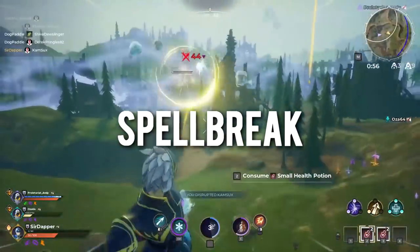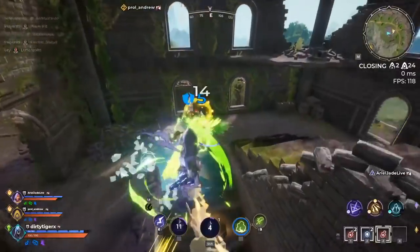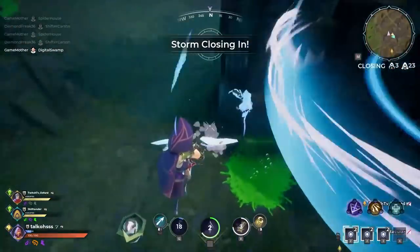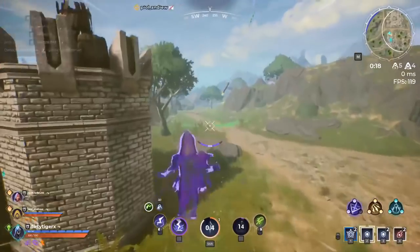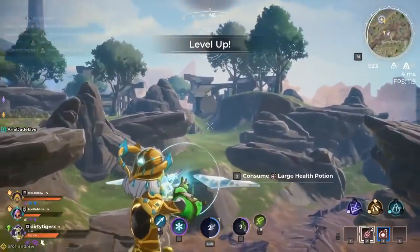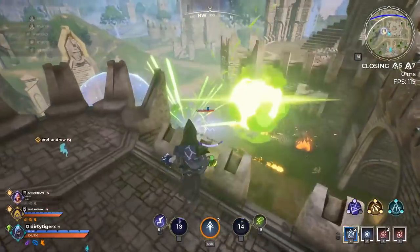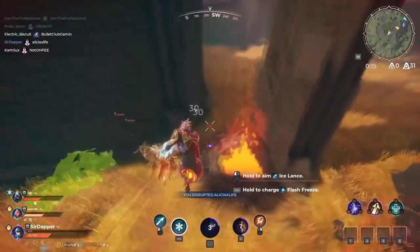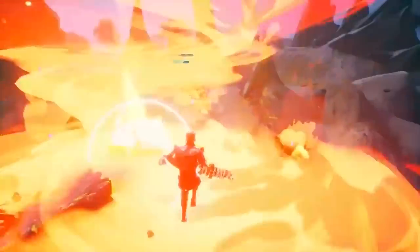Up next is the magical Battle Royale game Spellbreak, which very recently hit the Steam store. Spellbreak takes the familiar Battle Royale idea and puts a big spin on it — focusing on magical combos and unique abilities. You choose from six classes with different abilities that upgrade as the game progresses, meaning everyone is kitted out for the final showdown. You can also pick up scrolls to improve your talents and powerful equipment across the map. It's also available on PS4, Xbox One, and Switch with full cross-play support.